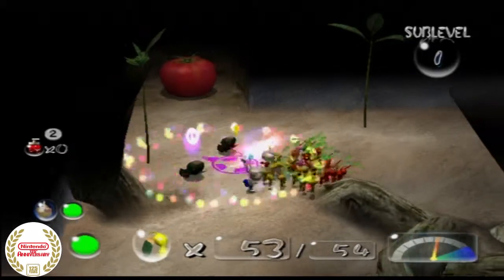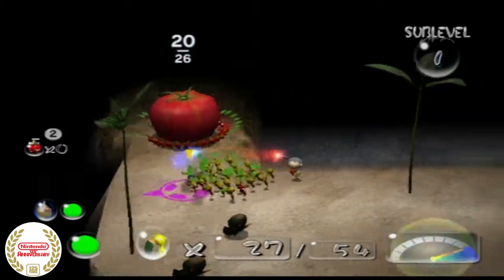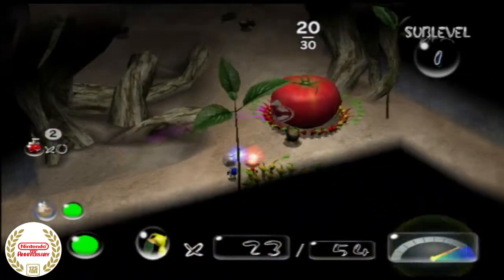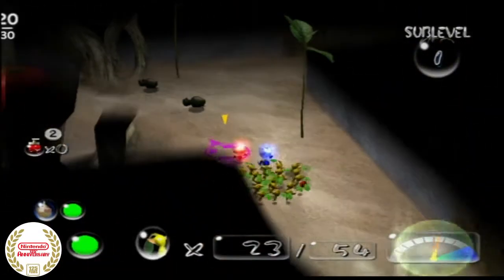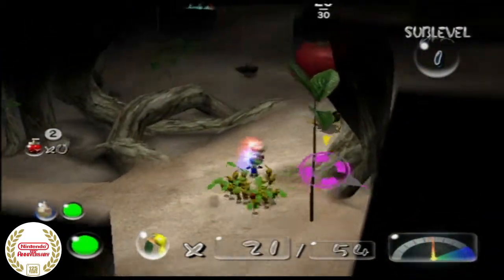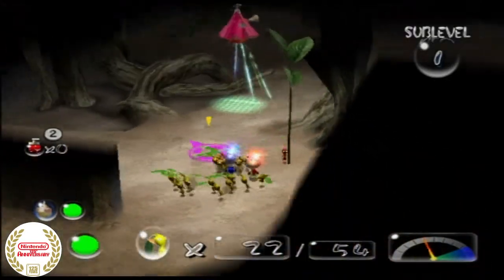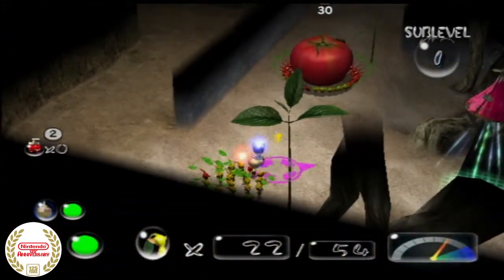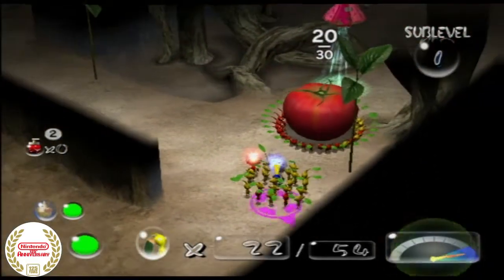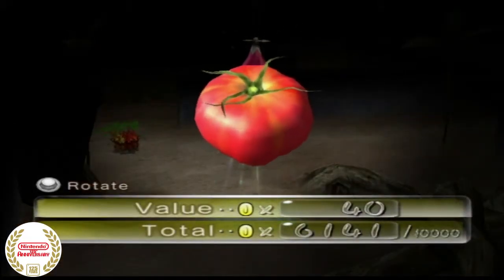One thing I want to talk about with this game is it's supposedly set on a post-apocalyptic Earth. Yellows get thrown farther, by the way, and this one needed at least 20 Pikmin to carry, but if you put 30 on it they carry it faster. Yeah, it's supposed to be a post-apocalyptic situation, and that is kind of scary — all that's left are the remains of civilization, like Duracell batteries, for example. That's a weird product placement, but you can find old Nintendo stuff in here — you can find a Famicom controller if I remember correctly. It's just kind of creepy to think about. You don't think Nintendo would do a post-apocalyptic game, and compared to Fallout, this is not the same type of post-apocalyptic game.